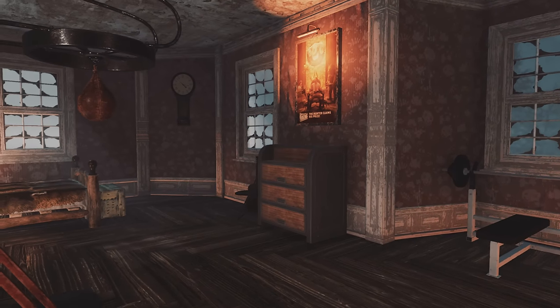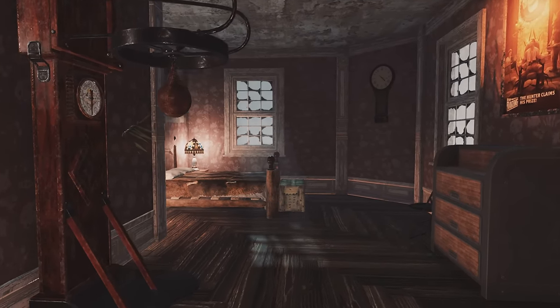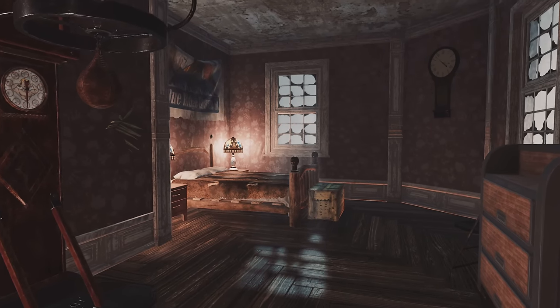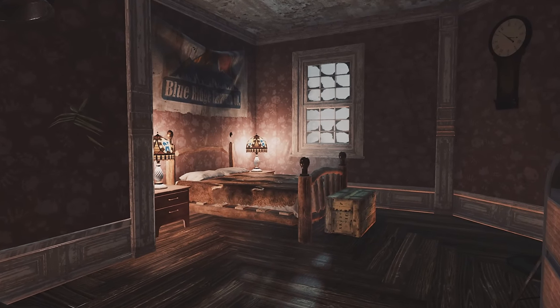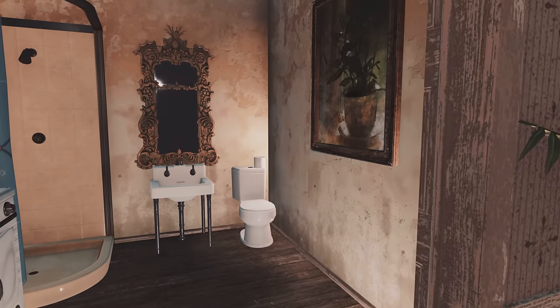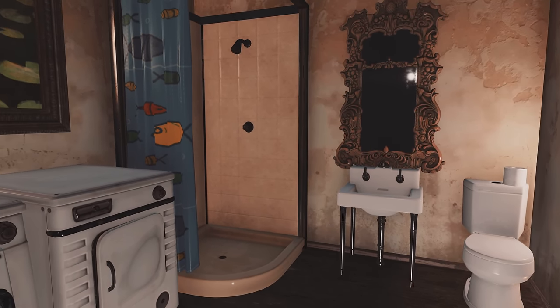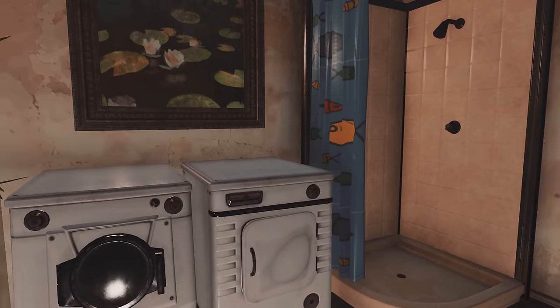Here's my bedroom — nothing too special. I'm not the most creative person; this is just stuff I would like to have in my bedroom, so I threw it in here quickly. I also did a quick little bathroom included with a washer and dryer, a sink, a clean toilet, and a shower.